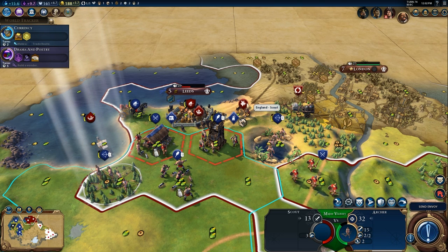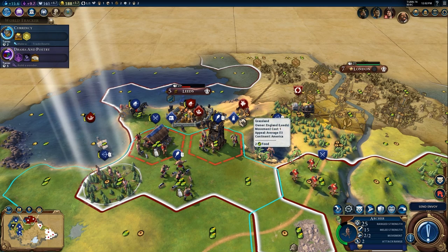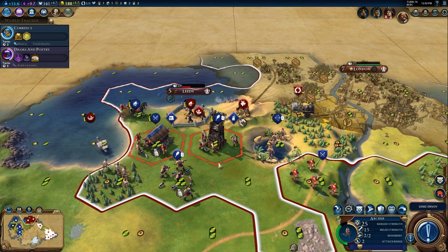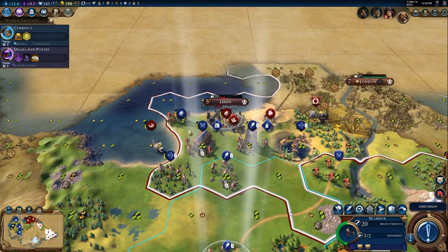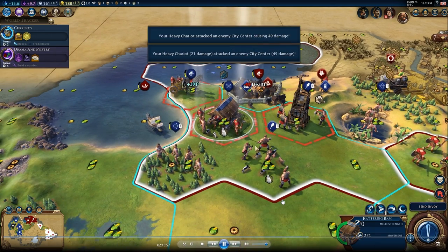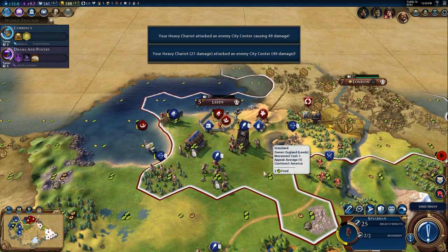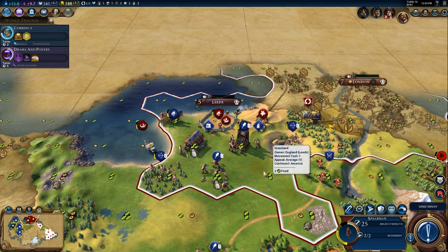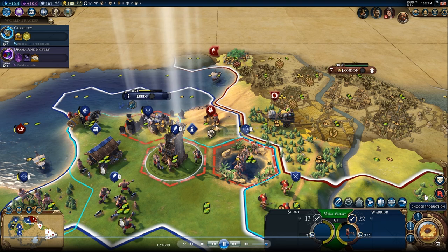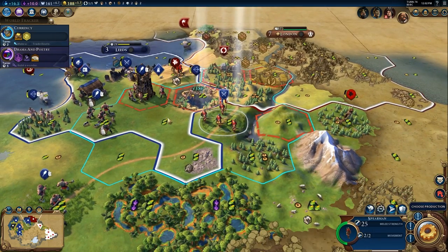I'm trying to figure out how I can pillage, but the scout is in the way and I just want to take the city. My archers did quite a bit of damage. Heavy chariots are melee units, and the city is ours. I was dealing with amenity problems for most of the game - that notification was up for quite a long time, but it never ended up being that big of a deal.